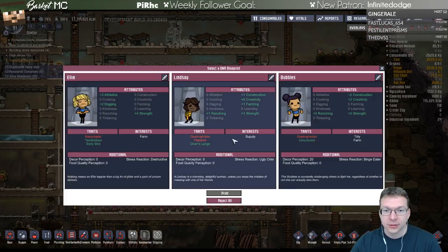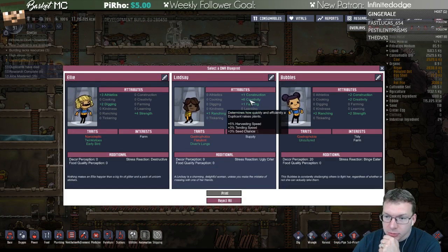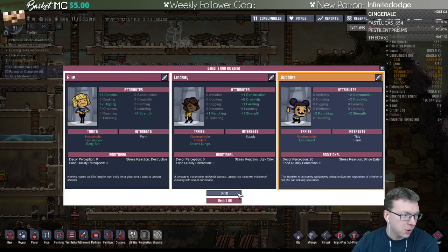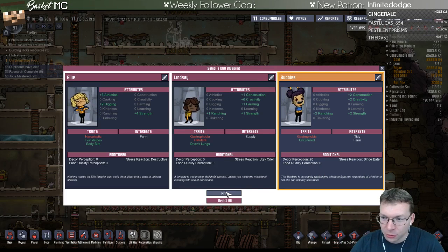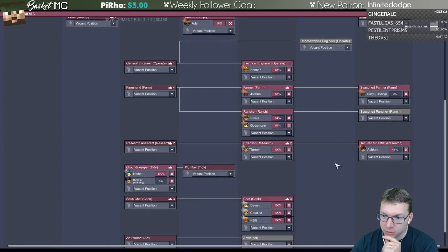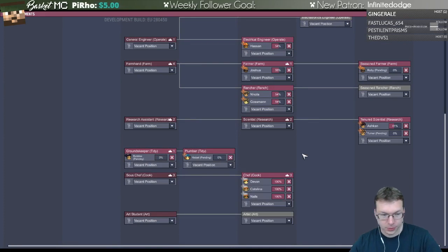Let's take a look at what we have - farming but not good at farming supplies. More creative than anything, or we have farming and tidy. Tidy might be good here. This person is an allowed sleeper - if anybody's an allowed sleeper like me in real life, they're not going to be allowed to come into this colony because it's too much of a pain to make their own bedroom. So Bubbles, you are going to join our group and be a tidy person.